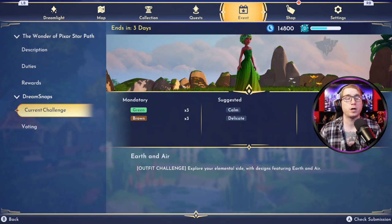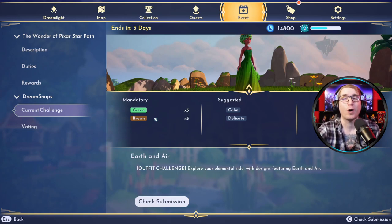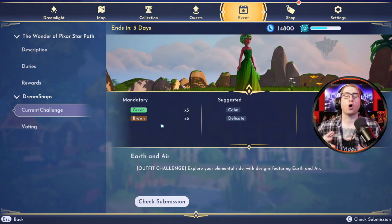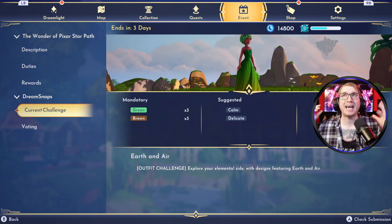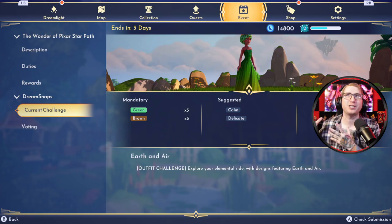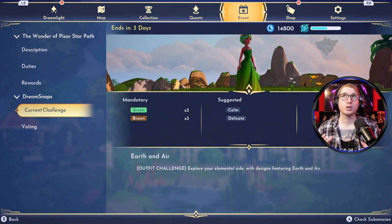Since the mandatory requirements for this outfit upload are green and brown, most outfits are going to be leaning towards earth. Some of you might say 'but it says outfit challenge right there in all caps.' Honestly, I cannot stress just how much the rest of the picture matters. When it comes to voting, finding ways to stand out from the crowd is what's going to help you secure a higher position within the Dream Snap ranks. Let's discuss our very first ever Dream Snaps challenge — the Dreamlight Ball outfit challenge.